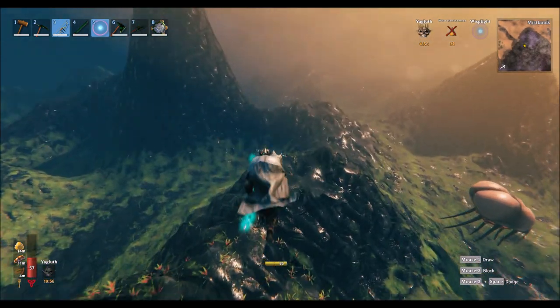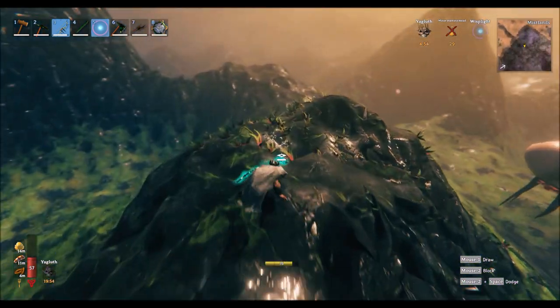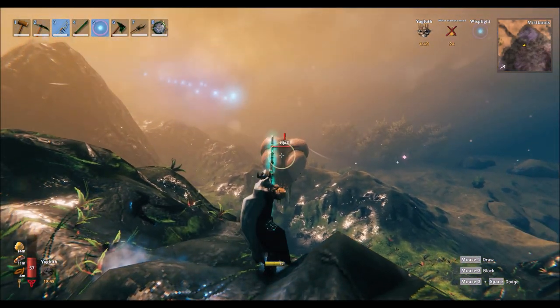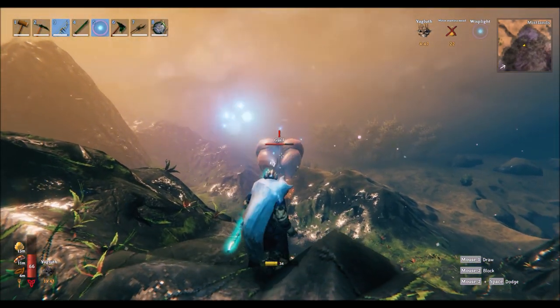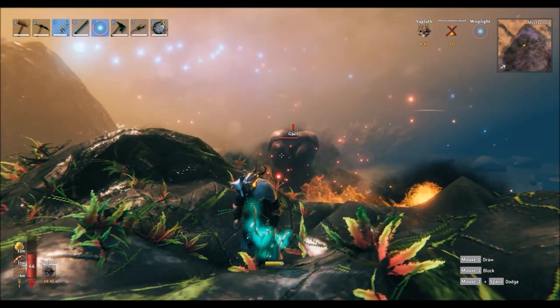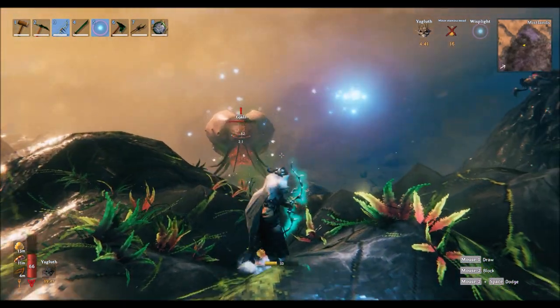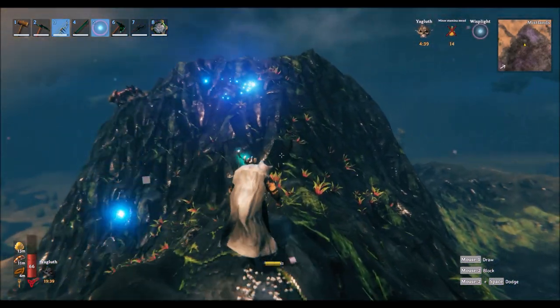You also want to use the Yagluth special skill because that protects you against fire damage. We'll come up here and shoot a few arrows off — you can see I've hit it on top so it hasn't done much damage. You really want to get underneath them and hit that orange underbelly.